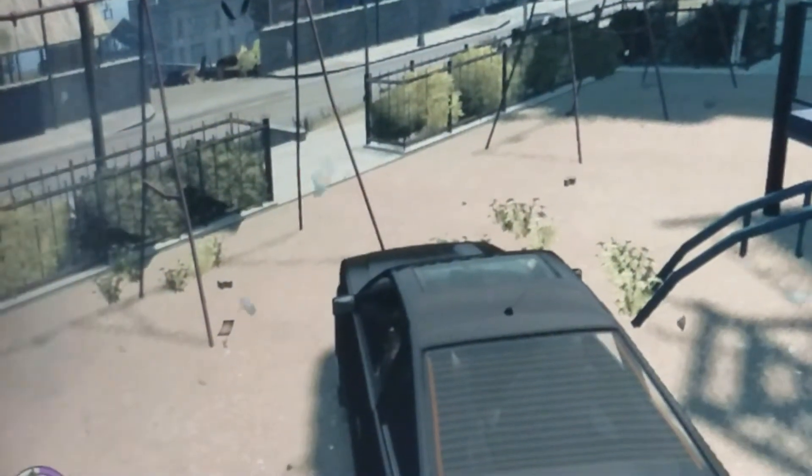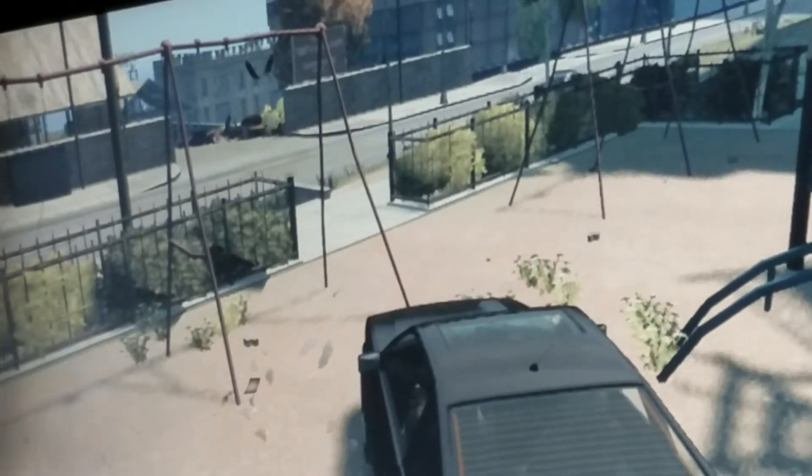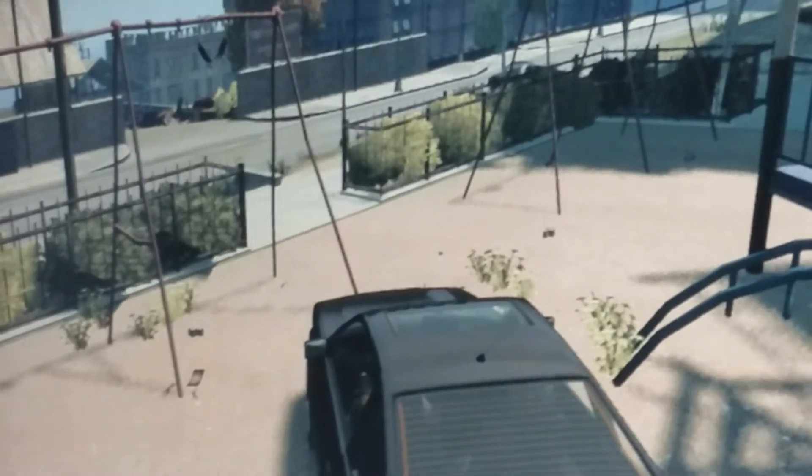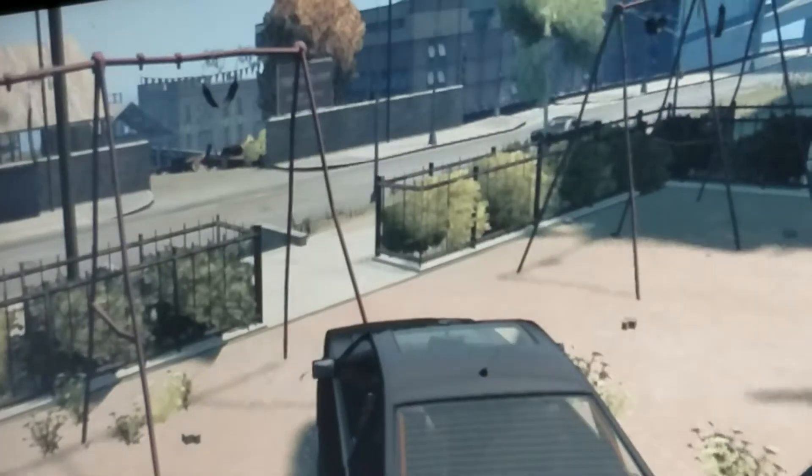Cool glitch in GTA 4. You must find a playset and go up to the swings. Just drive your car to the edge of the outer pole and just wait for it.